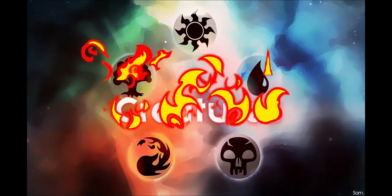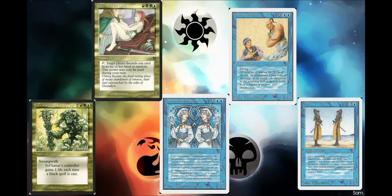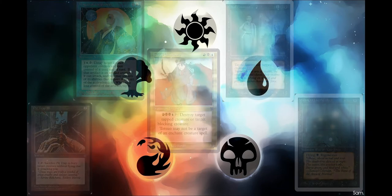Now onto the creature package. Being a control deck, all of our creatures are going to have utilities attached to them, like Gwendoline de Courcy, Soquin the Swamp King, Mahamoti Djinn, Vesuvian Doppelganger, and Clone, as well as Pit Trap, Magus of the Unseen, Tetsuo Umezawa, Will-o'-the-Wisp, and Royal Assassins.